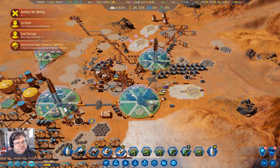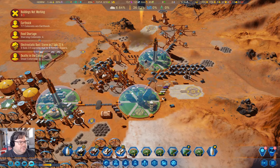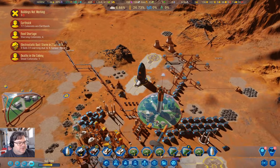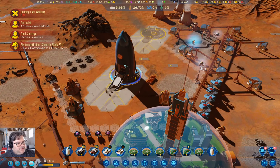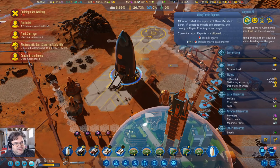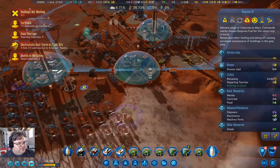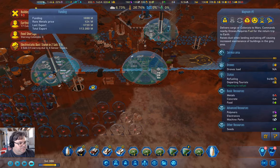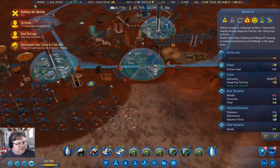Our rocket is here so we'll just land it. Our rocket is down. We're going to turn those off and forbid them. When our rocket gets to Earth we'll have enough to do some outsourcing, which will be possibly useful.